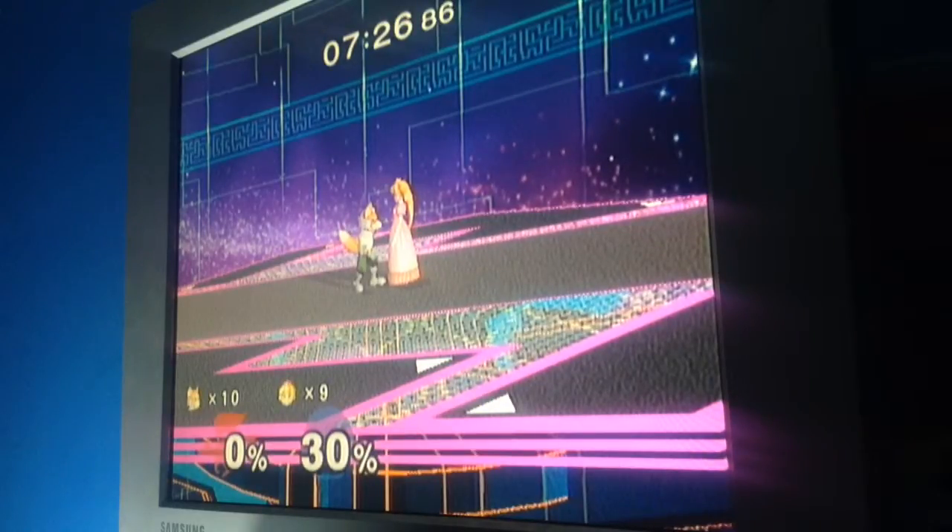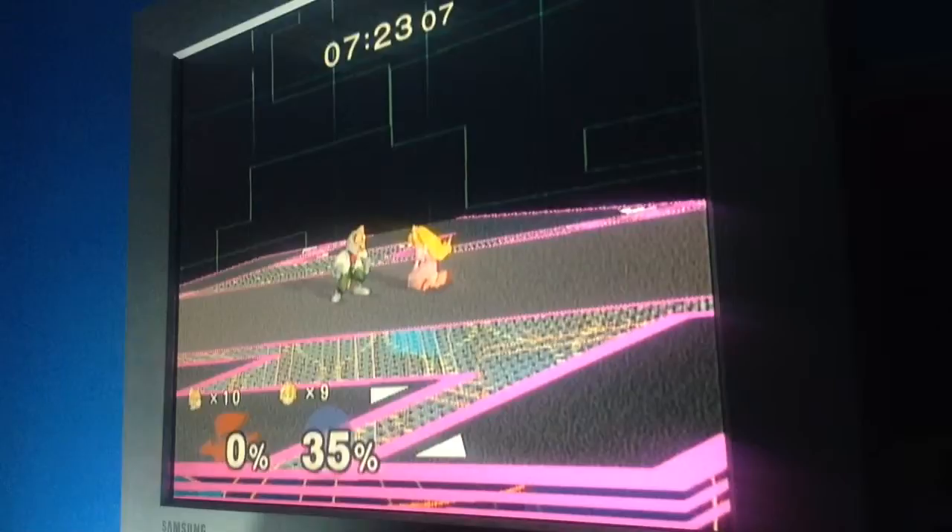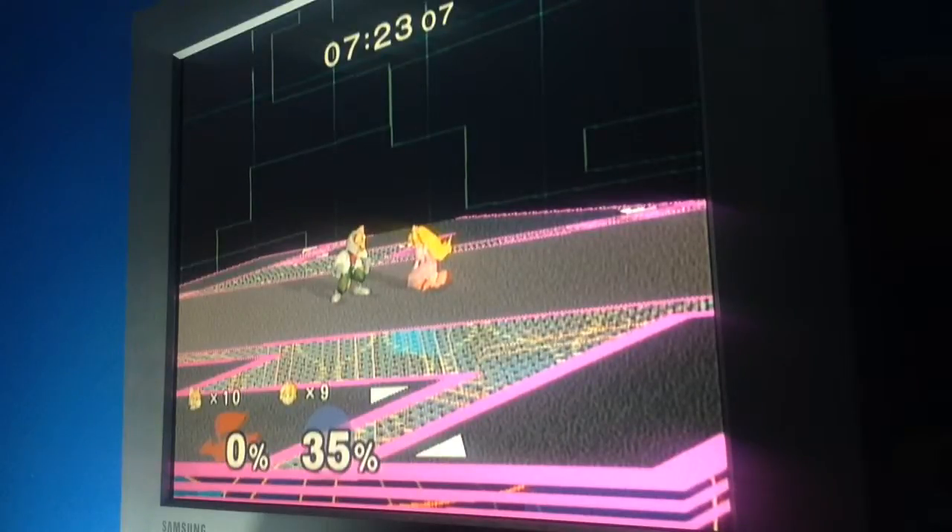Moves that have a natural spiking priority, such as Falco's down air or Fox's down-B, also cannot be crouch canceled. As shown here, Peach was crouch canceling but she did flinch — with reduced knockback — meaning her crouch cancel was unsuccessful.